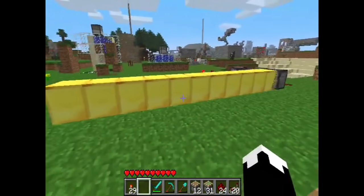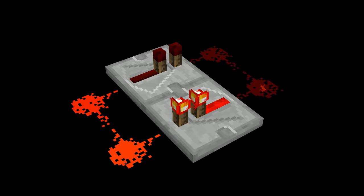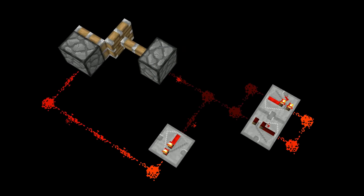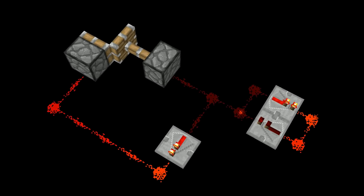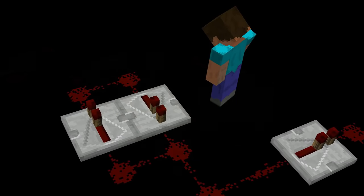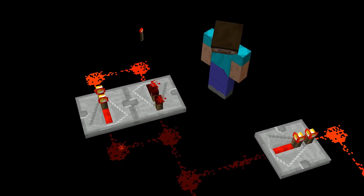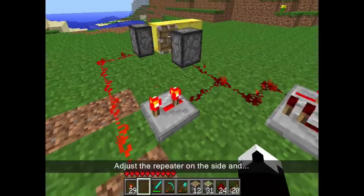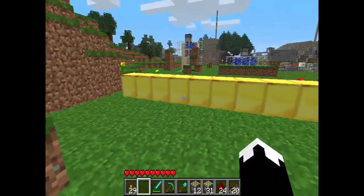This dupe required 1 piston, 1 sticky piston, 13 redstone, and 3 redstone repeaters, and could only duplicate blocks, not items. It required a player to create a fast redstone clock using redstone dust and 2 repeaters. The output was split into two circuits — one leading to a sticky piston, the other to a repeater and normal piston. Activating the clock by placing and quickly replacing a redstone torch would cause both pistons to cycle forever. Setting the repeater to 3 ticks and placing the desired block in front of the sticky piston caused the blocks to dupe and extend outwards indefinitely.